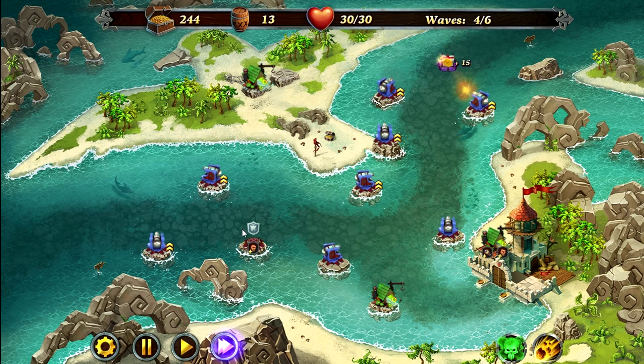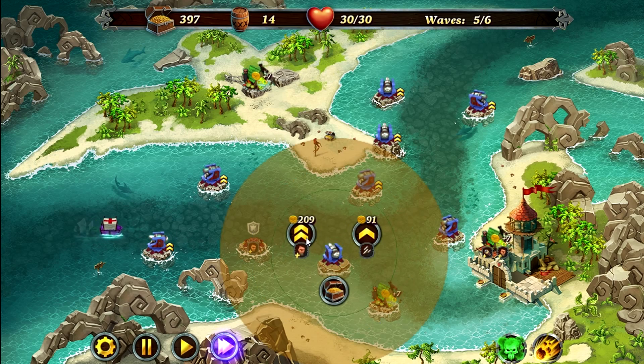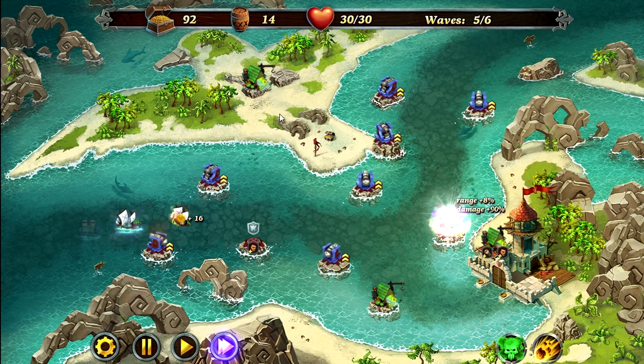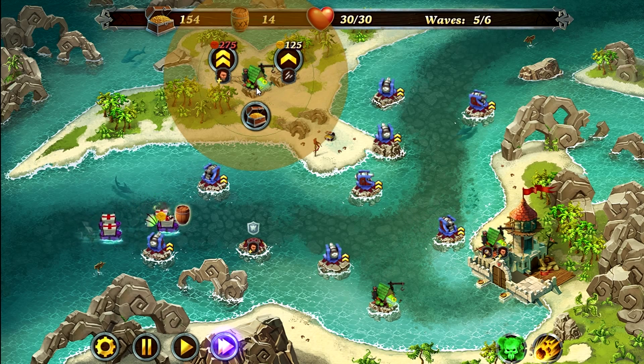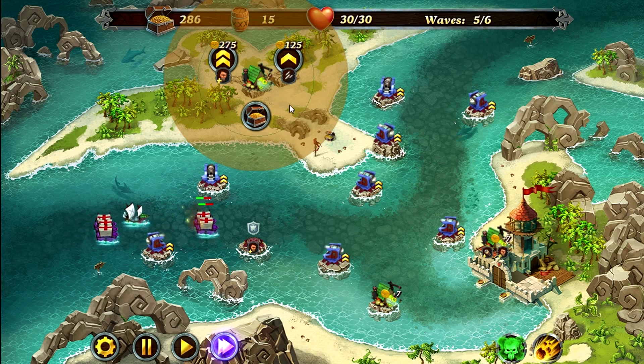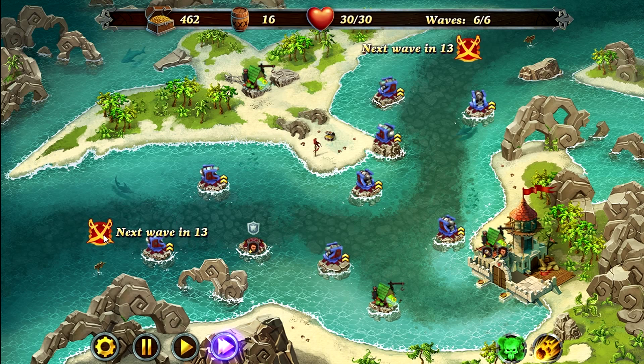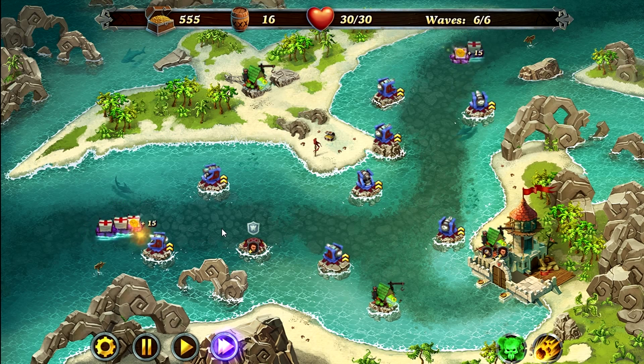Now if you feel like this isn't enough, you can always sell your two mines here at the very back and place down two more cannons. There's really nothing you can do with this mine up here, so you may as well just leave it as is. It's going to be a very simple last wave. Once you get your towers set up, it's a simple map — it's only tricky for the very start of the first wave.